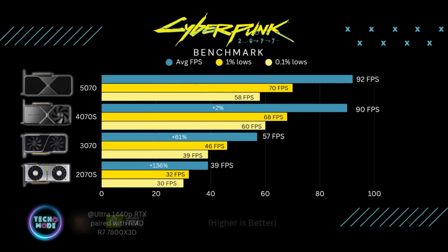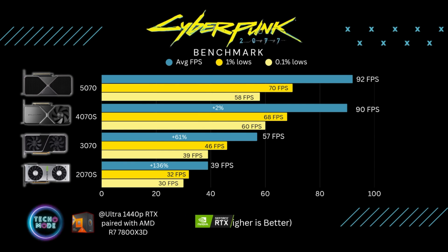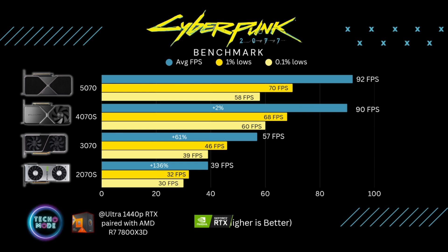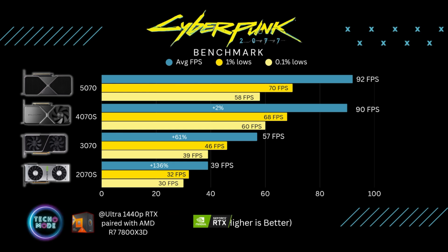Moving on to gaming — the first game tested was Cyberpunk at 1440p ultra settings with ray tracing. The 5070 did phenomenal, averaging 92 frames per second, but the 4070 Super was only two frames per second behind. The one percent and 0.1 percent lows weren't far behind either.